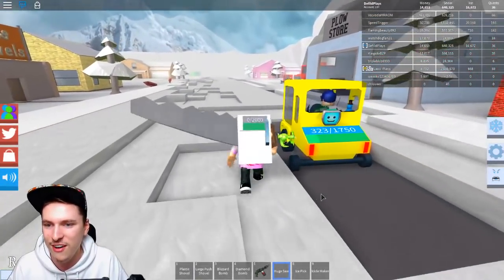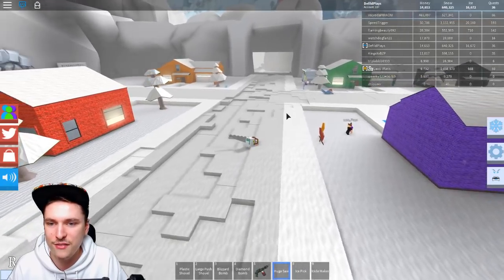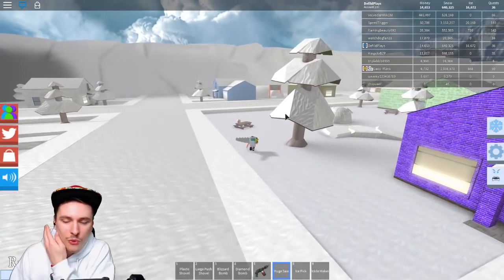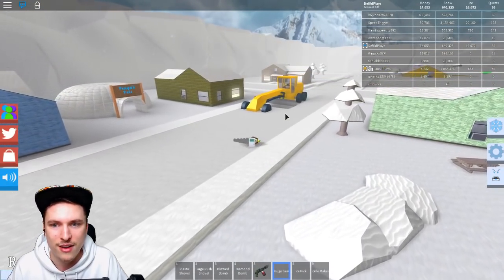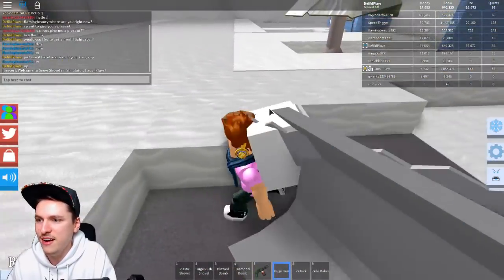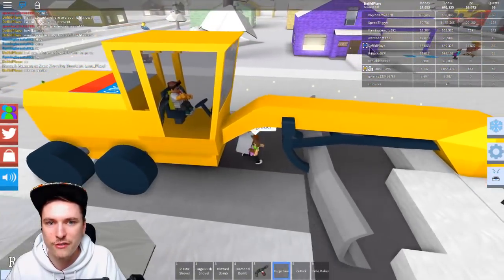I'm going to grab my huge saw and try to find someone to give it to. This person seems AFK, so that wouldn't be the best reaction. Let's see if I can find someone else. Literally, you just have to press Backspace while holding one of the new items and you can give it to anyone. Ooh, someone's on the grader over there! Wait, maybe you can actually give it to them. Hey Mr. Grader — let's see if I can get his attention. I don't even know his name — I think this is Vojivoda — I don't think he sees me. I'm too small.